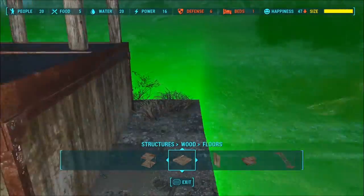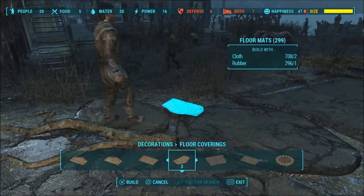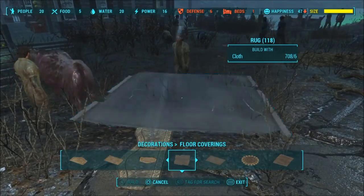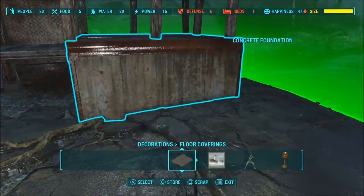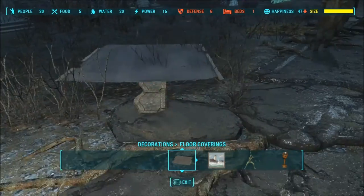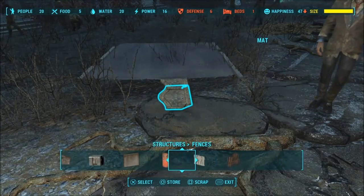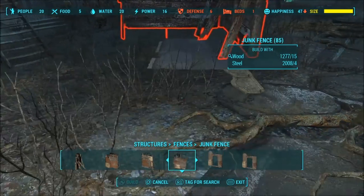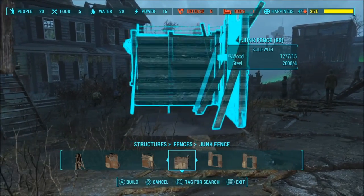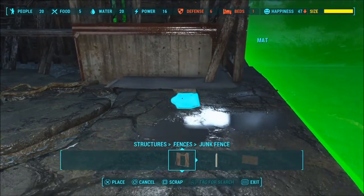The last thing I'm going to do - I literally have capacity for one more thing and then it's capped out. I'm going to have to give these settlers something to do so they stay out of my way. What I'm going to do here is use one of the corner pieces to clip around the concrete base pole. It's simply a matter of lining it up the way you like it so it looks like it's been built onto the concrete and wooden structure.